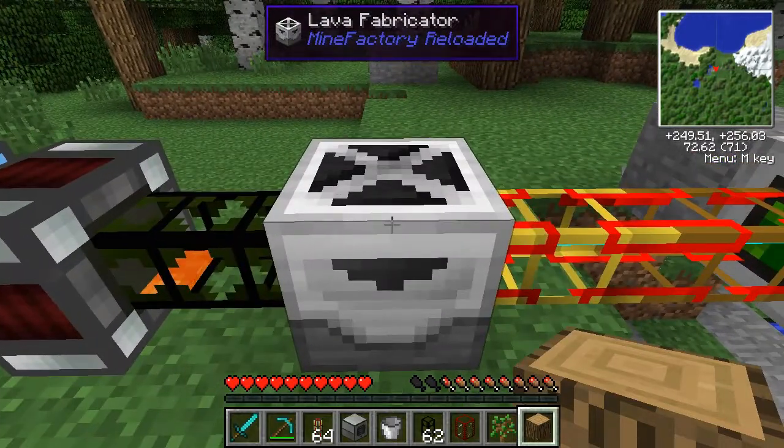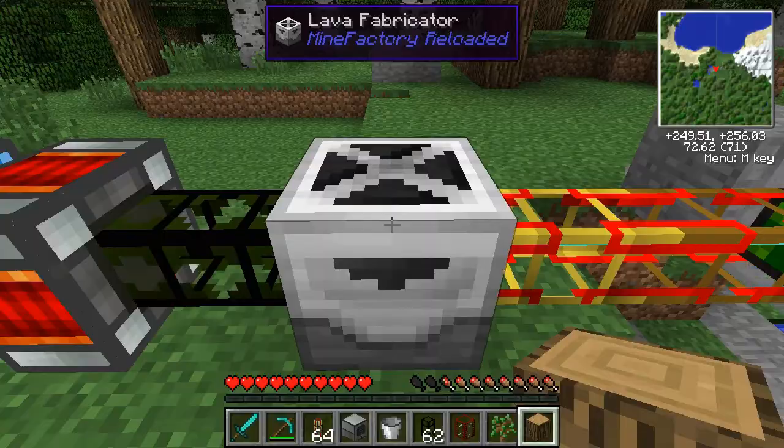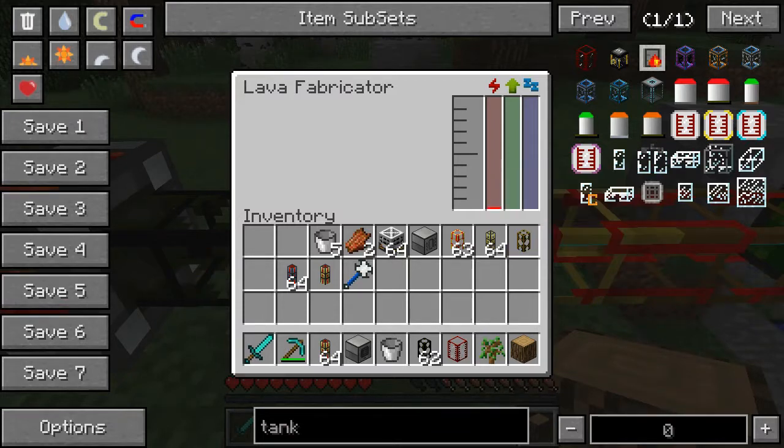This is a lava fabricator. This is the key piece in the system. Basically, it converts energy in the form of RF, MJ, or EU and converts it directly into lava. So there's no need for any other materials, just the energy.